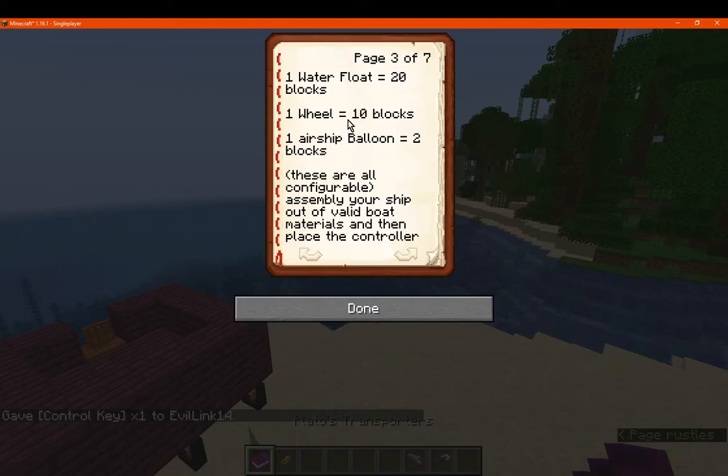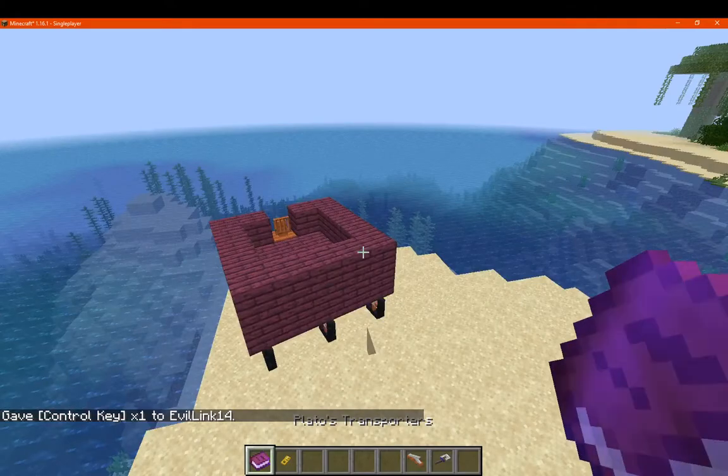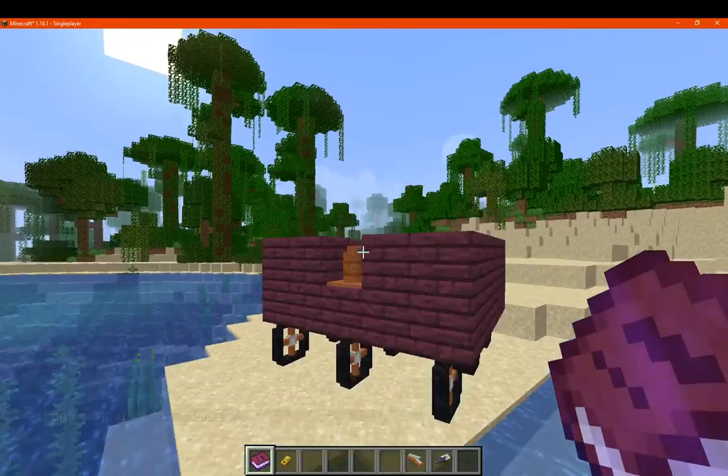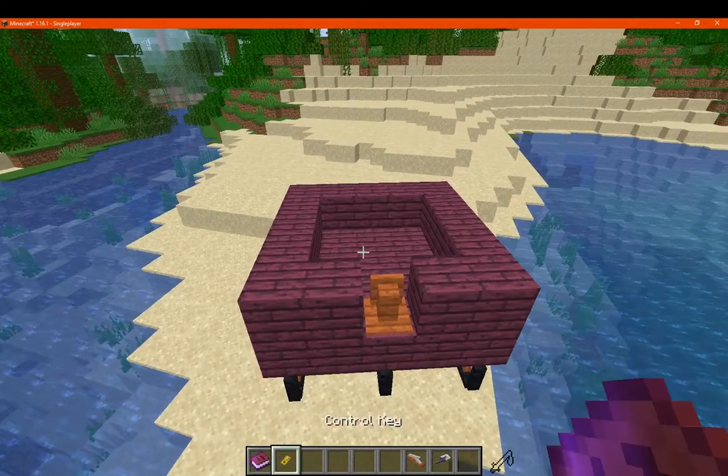There are block considerations as well. If you check the configs you can change aspects like the radius of blocks used in a single ship, how many blocks one airship can lift, water floats, and otherwise. I don't know if you need a certain number of blocks and then however many wheels to compensate for the weight or the amount of blocks in the structure.